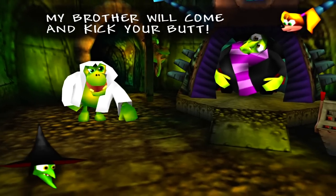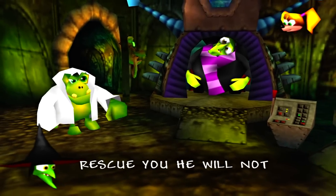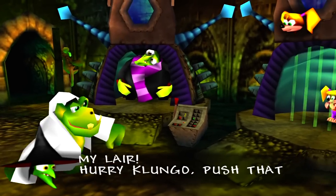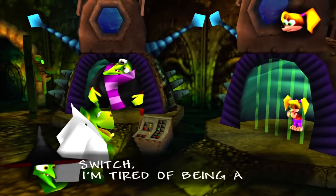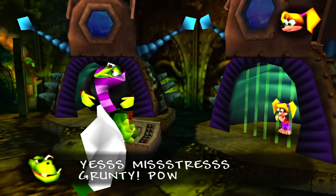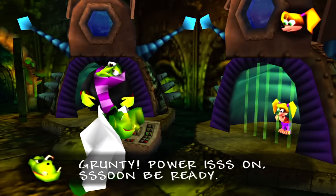My brother will come and kick your butt! Rescue you, he will not dare. There's many dangers in my lair. Hurry, Klungo, push that switch. I'm tired of being an ugly witch. Yes, Mistress Grunty, power is on.